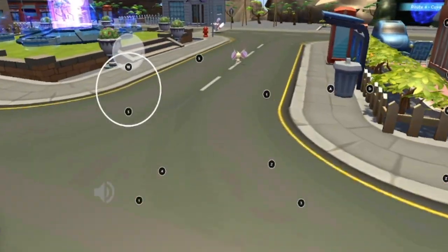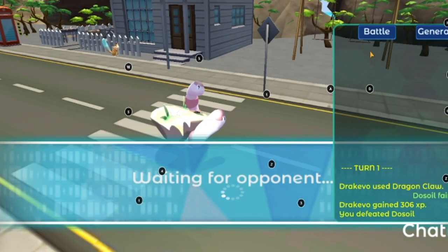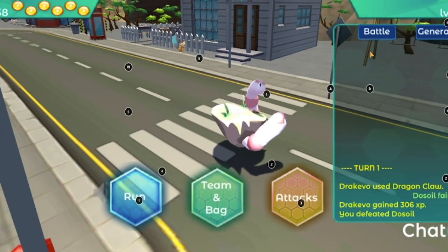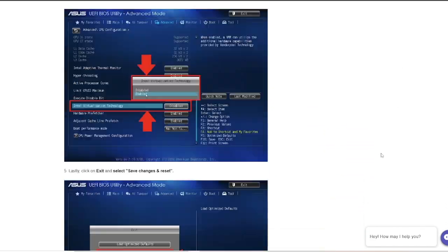Some PCs will be able to run Revamon out of the box, but most will require enabling virtualization, which can massively increase the performance of the emulator. BlueStacks has a comprehensive guide on how to enable this — I will leave the link in the description.